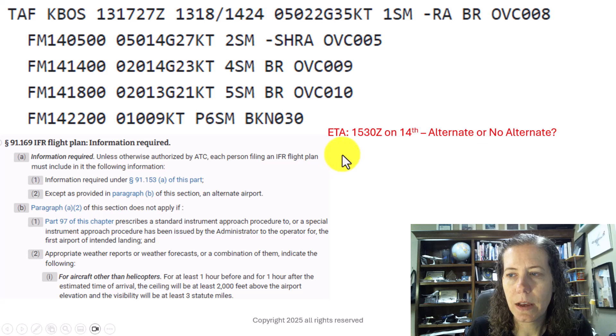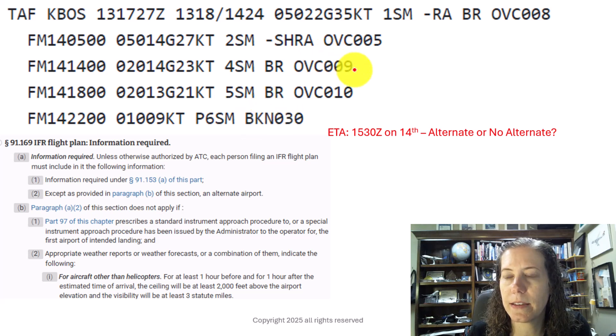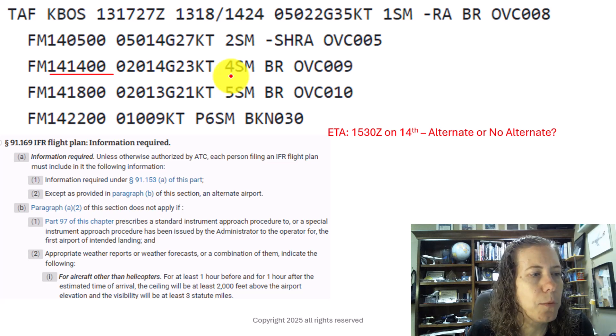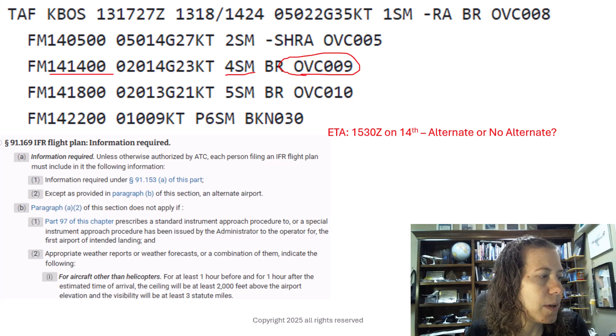Let's try 1530 on the 14th. We're on this line of the forecast — the 14th at 1400 through 1800. I always look at an hour before to an hour after, so we're looking at a window from 1430 to 1630. It all falls in the line starting at 1400. By now you've probably figured it out: we need an alternate because of the ceiling — overcast at 900 feet. We do have at least three miles visibility, but that lower ceiling of 900 feet means we do in fact need an alternate.